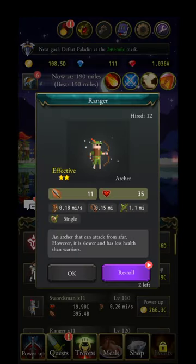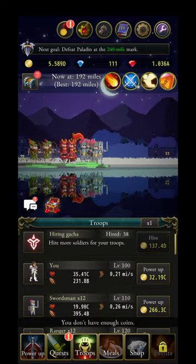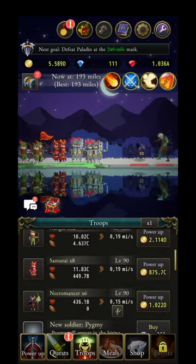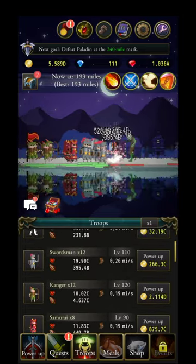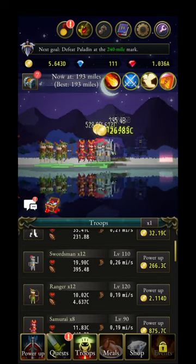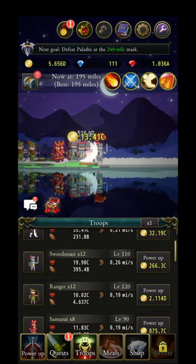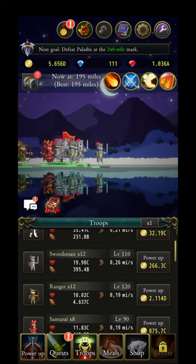Troops come in two-star, three-star, and four-star rarity. You can watch up to two ads to reroll for better troops. The swordsman and ranger are the ones you start with and cannot remove from your deck.